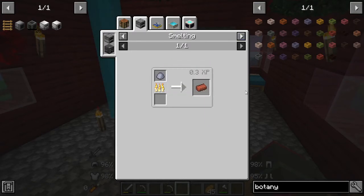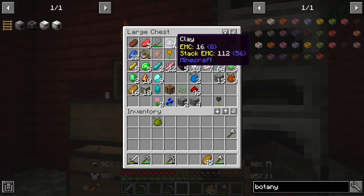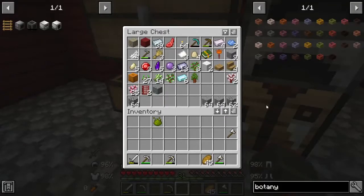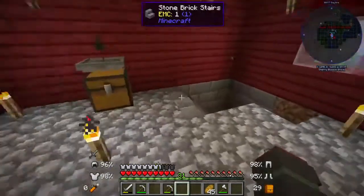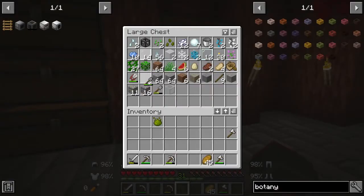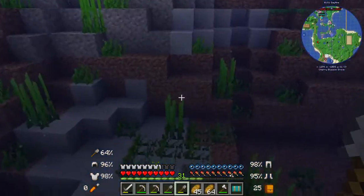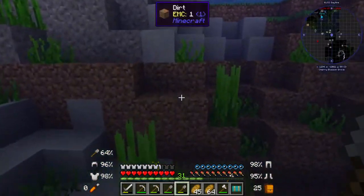We need terracotta and a flower pot, which means we've got to make the brick. It's melting through clay. So we've got to find a lot of clay — a lot more than we already have. Let's grab a shovel and go mining. And I think I see terracotta — well, clay — over there. That is clay, sweet.